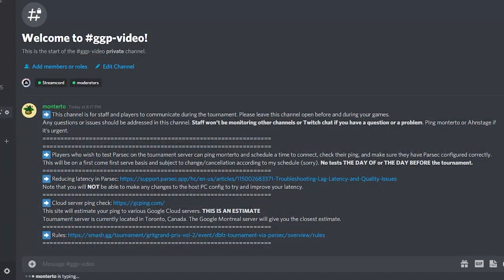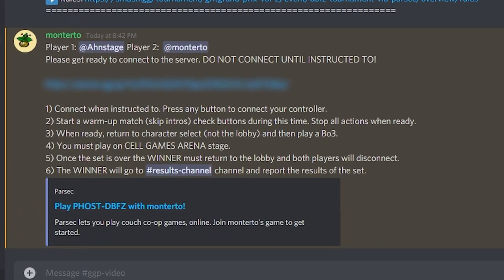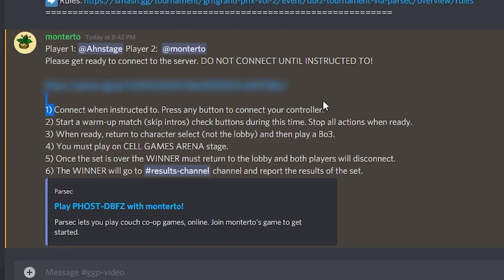Hey guys, thank you for signing up for the GGP. In this video we're just going to be looking at what the matchmaking process looks like. After checking on smash.gg, you want to head to our Discord channel and just wait to be called for your match. I just want to stress that you guys actually read the contents of the message — it contains important information that's pretty critical for the event flow.